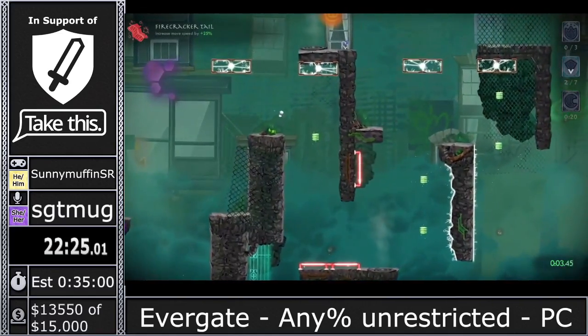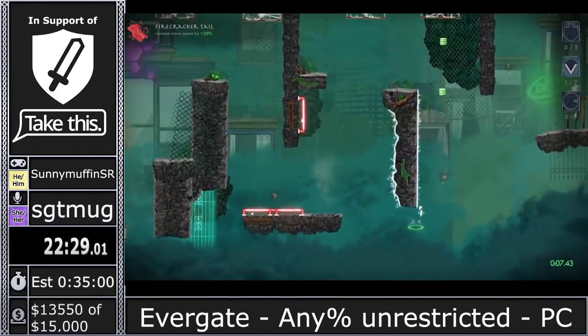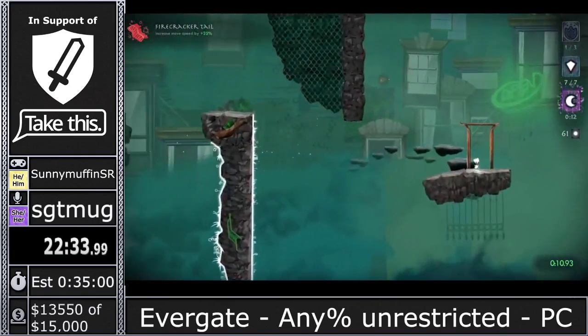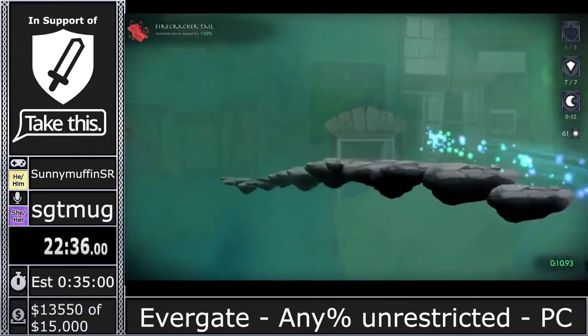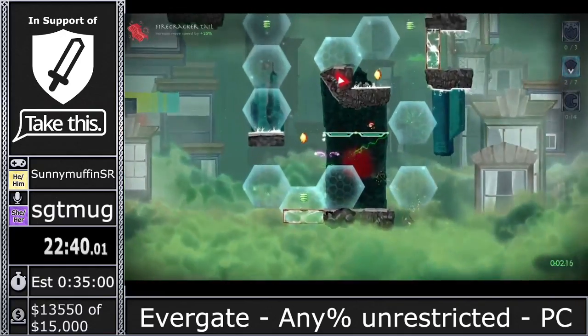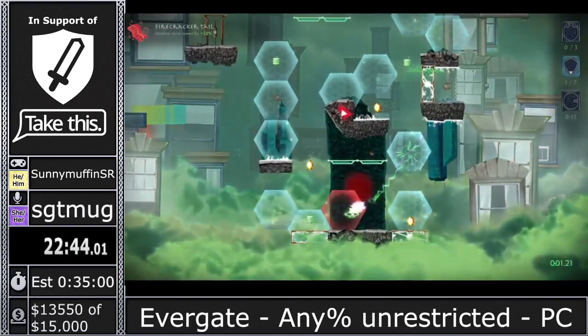We also have the EMP grids popping up here. When you're in an EMP grid, you don't gain or use soul flame. So I have to avoid these EMP grids — which is really hard on this level because I'm not able to connect with any crystals there.